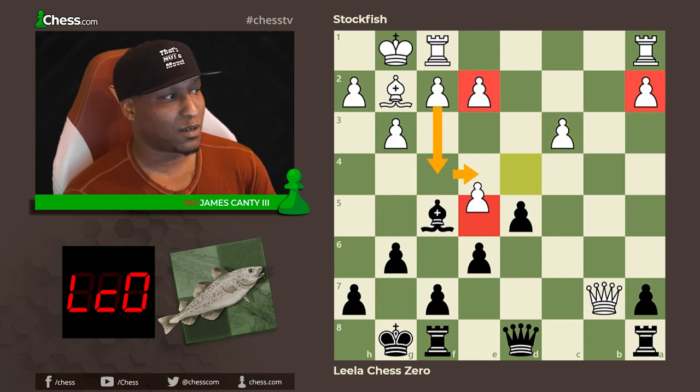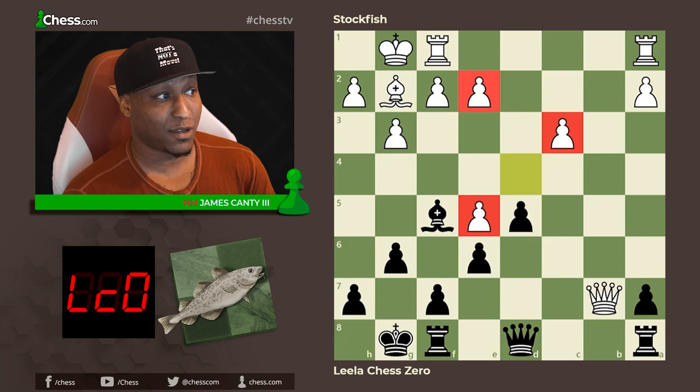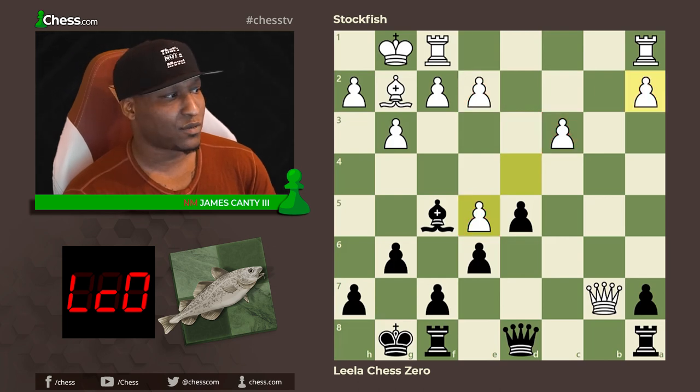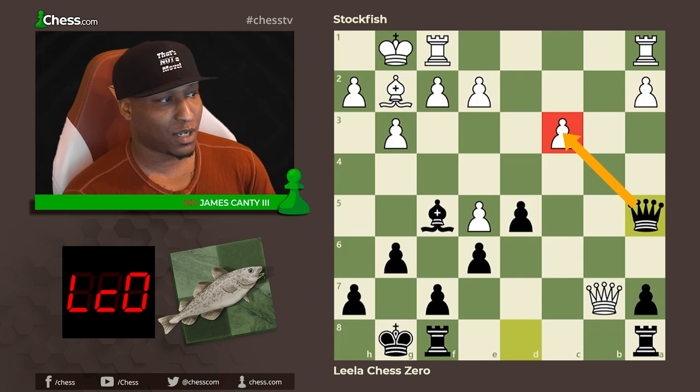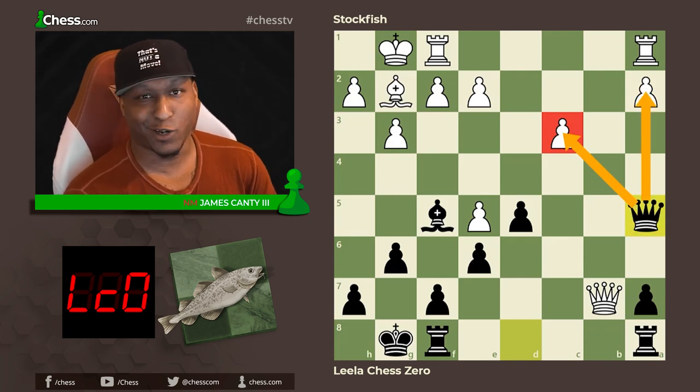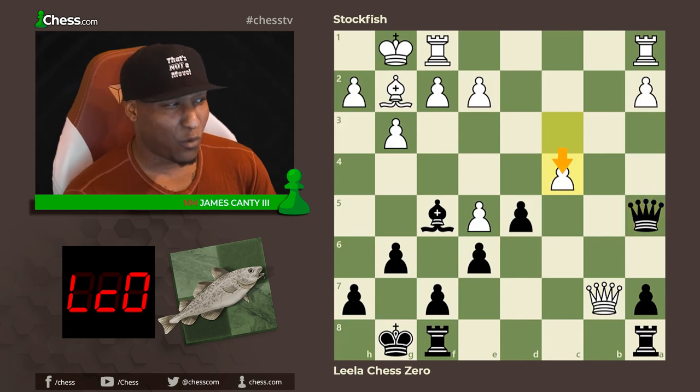Potentially four weak pawns for white — maybe three because one can be defended, but technically four weak pawns right now. After d takes e5, queen a5 from Leela Chess Zero attacks c3 and gets the queen on a very nice diagonal. It's just great to be on a5, and then c4 from Stockfish.